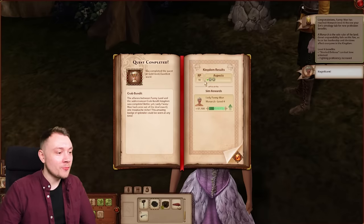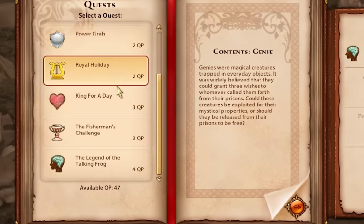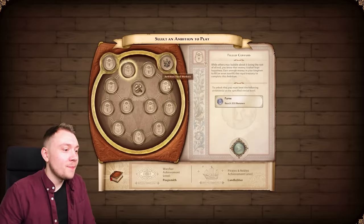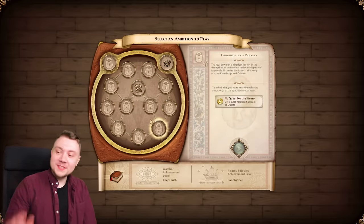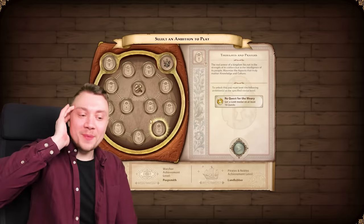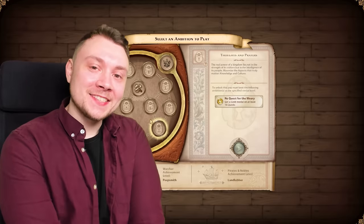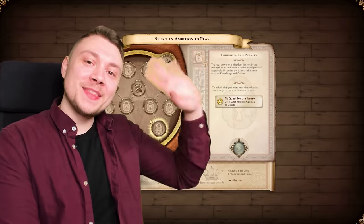We've got more resource points so we can unlock more buildings. We've got all these other quests to do as well, and on top of the quests there's also the different ambitions, which is even more stuff - we unlock them as we go along. There's so much, I can't deal with it. This is going to be a multi-part series - I'm going to make a playlist and link to the next video when it's ready. Thank you very much for watching, I will see you in the next one.